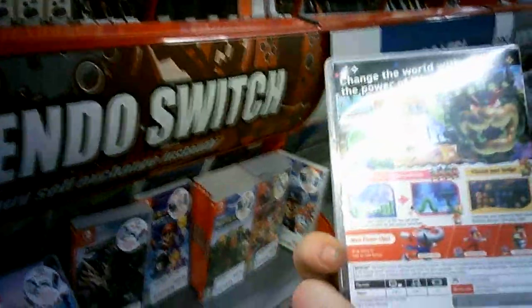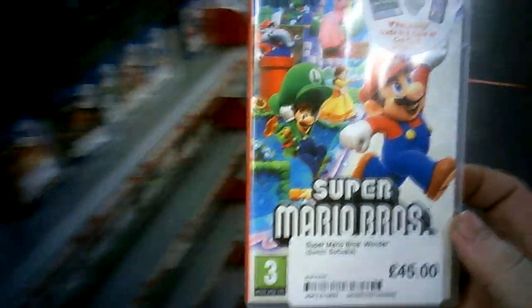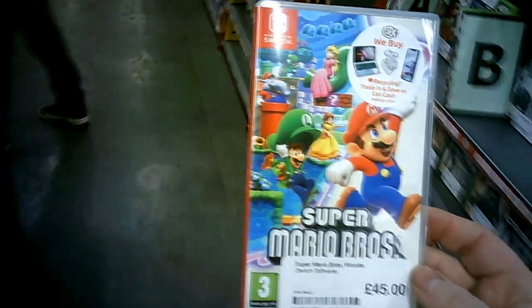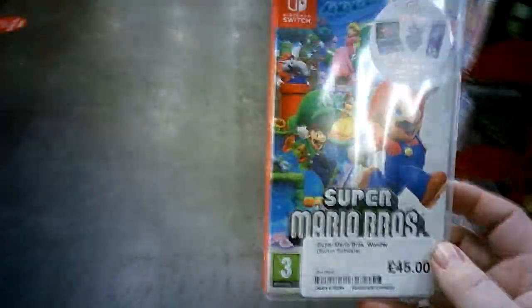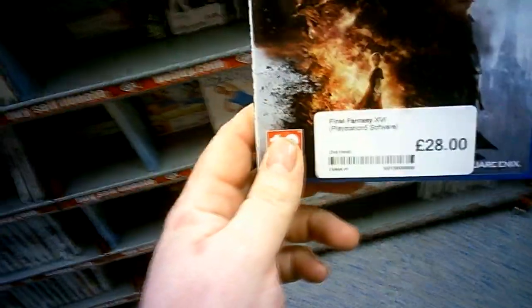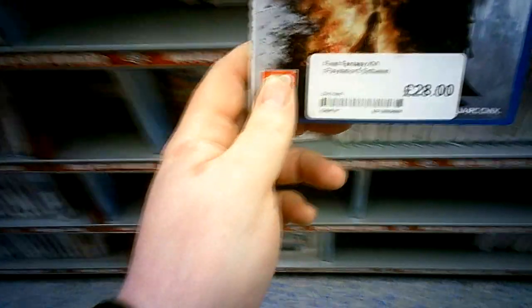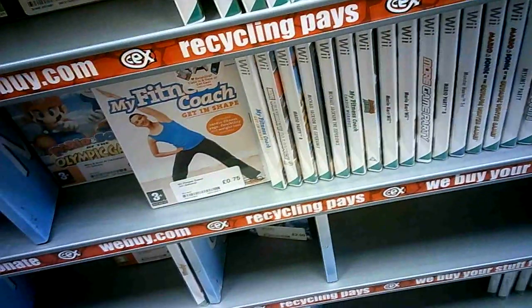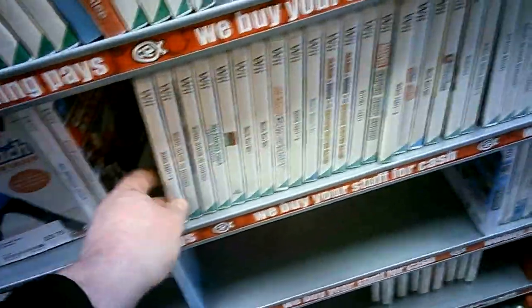So I had a stonking bit of credit — I think I had like 90 quid of CEX credit. So I decided to get Super Mario Wonder, because people were coming round that night; mate Carl was coming round and wanted to try out the four-player. And I finally decided to pop on Final Fantasy XVI, which I've been putting off for ages. I've got a week off, so I've finally got time to play it. I'm going to quickly finish off the Final Fantasy VII Remake first — I'm right at the end of that — and then I'm going to start playing that one.